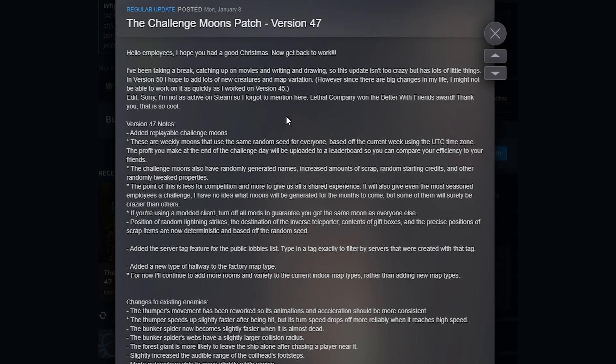The developer says they've been taking a break but they're working on version 50, and we have version 47 notes here. They added a replayable challenge moon mode — they are weekly moons that use random seeds for everyone based off the current week using the UTC timezone. The profit you make at the end of the challenge day will be uploaded to a leaderboard so you can compare your efficiency with your friends. The challenge moons also have randomly generated names, increasing amounts of scrap, random starting credits, and other randomly tweaked properties.